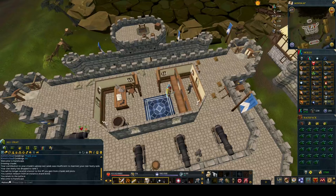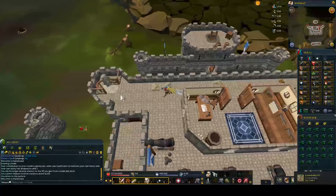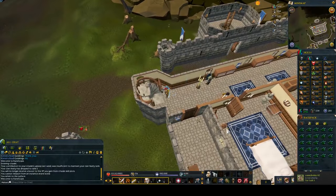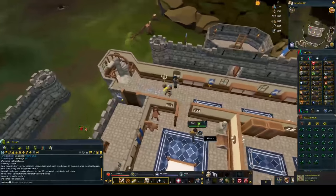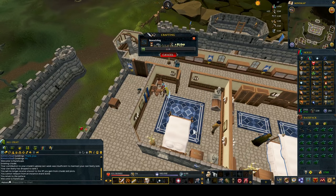Once you're on top of Lumbridge Castle at the bank, make sure your inventory is filled with flax. Run down the stairs, click on the Spinning Wheel in the room, and spin all your flax. Once it's all done, go back up the stairs, re-bank, and repeat until you've done all 649 flax.